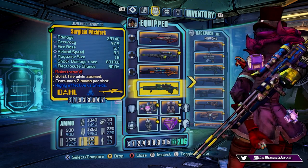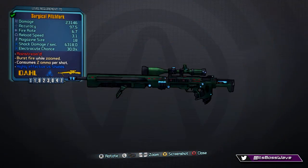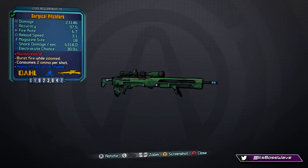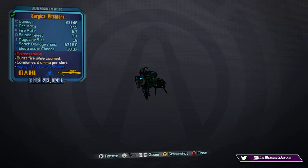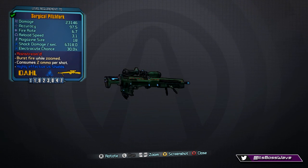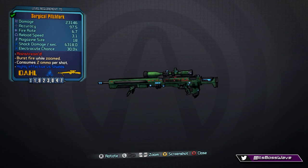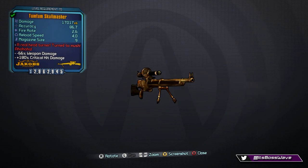Unfortunately, like the Invader and the Magma, the Pitchfork has no dedicated loot source. It can only be obtained through the Grinder, lootable chests, or general boss drops. There's no specific enemy to farm for it, but it's still a great weapon to have if you get lucky.